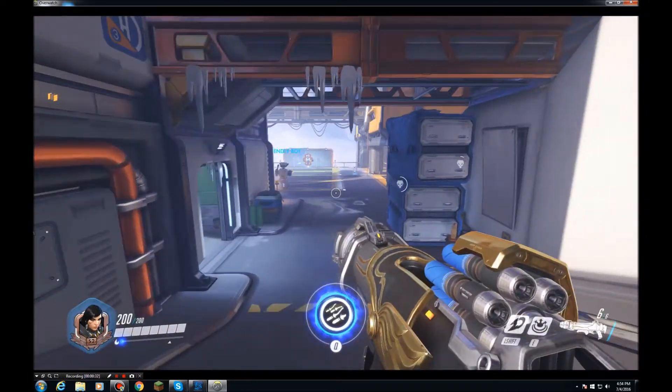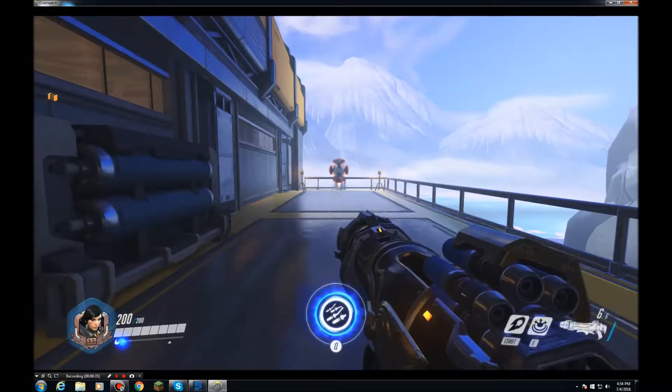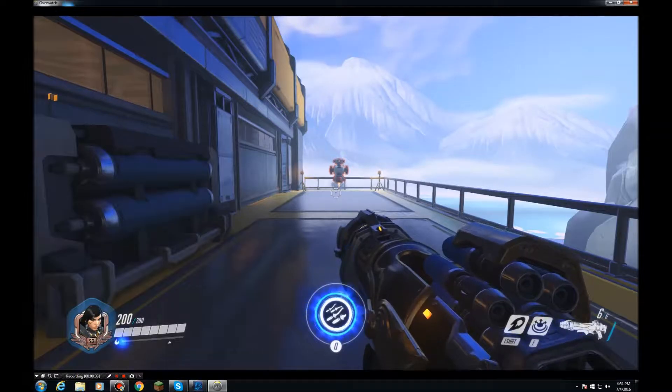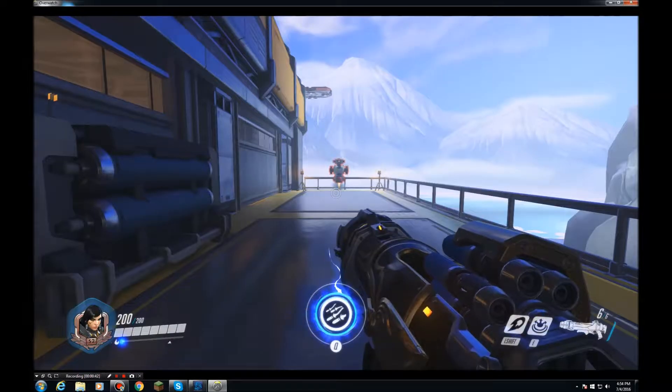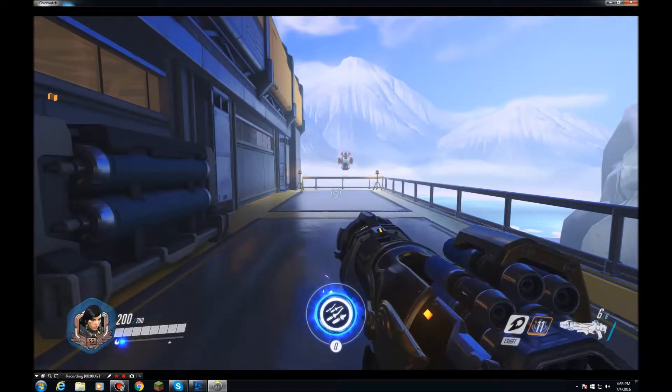Now let's move on to her second ability. Farrah's second ability is that she can shoot her concussive blast, which does no damage, but it does do knockback. I highly suggest you use this near a ledge, because it will shoot your enemy off the ledge, like that.